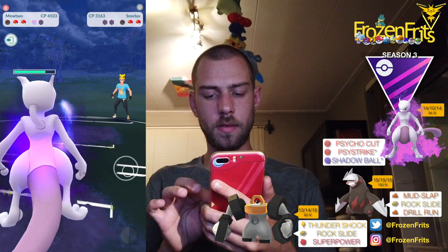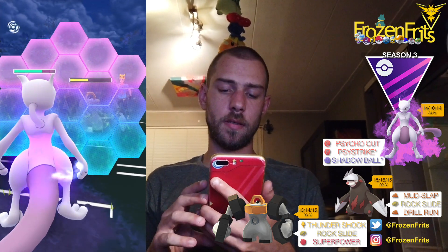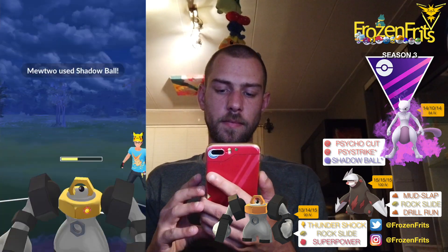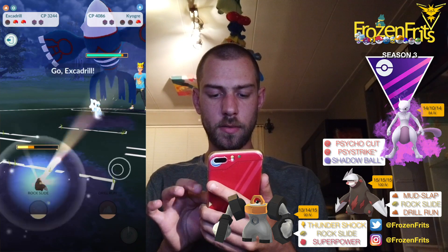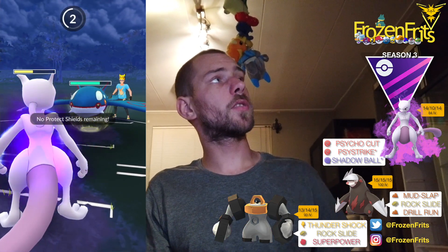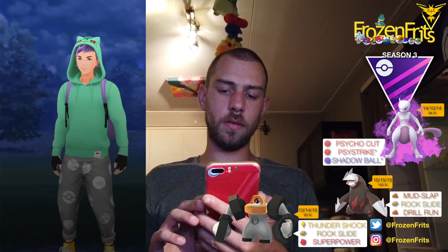He has Melmetal left, so I shield that up and then throw the Shadow Ball, which takes out Melmetal. Then he's got Kyogre in the back so I switch into Excadrill, but he just farms it down and throws a Surf. I'm not sure if we can handle that — nope. So yeah, we lose this one. On to the next battle.